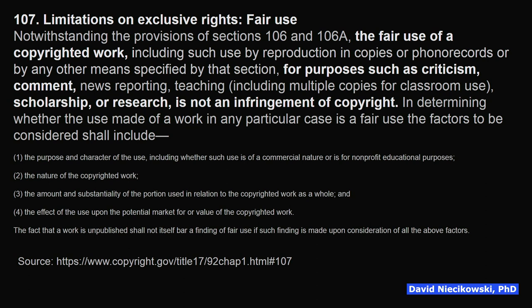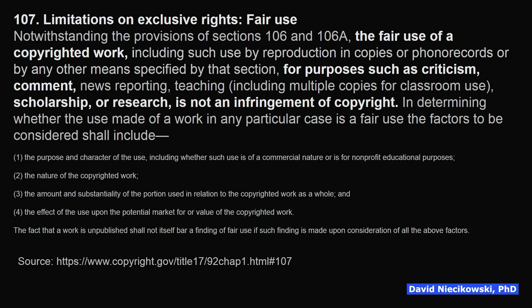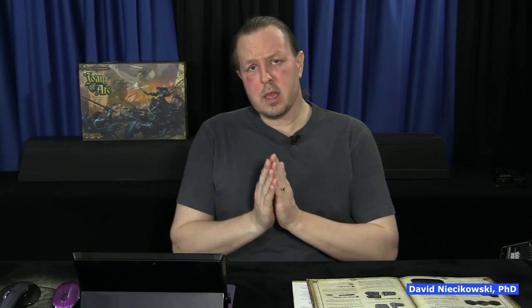Before we do that, it's important to understand that I'm doing this for purposes of criticism and comment, scholarship and research. I am continuing my research that I completed with my dissertation. These three PDFs are available to help write comprehensible rulebooks, and that's the purpose of this — to provide suggestions to improve this draft rulebook.